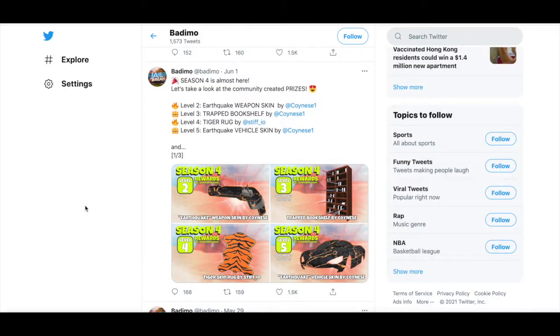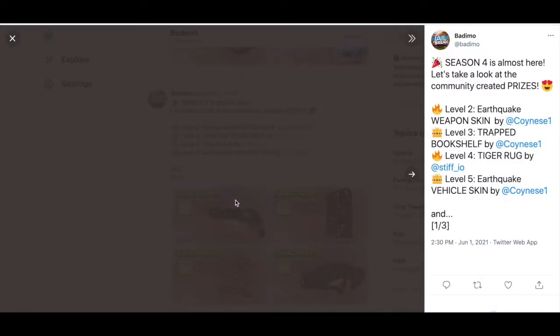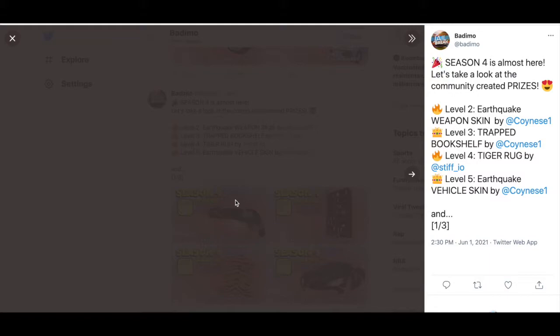So this is the first group of prizes. As you guys can see, there are some gun skins, some items, and some car skins. By the way, these are all community created prizes — a lot of them are by the creator Coinies, and one of them is by Stiff underscore IO.